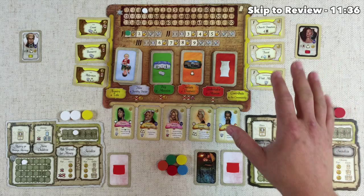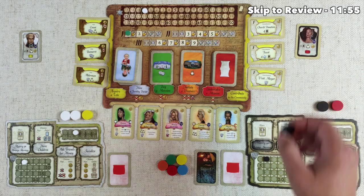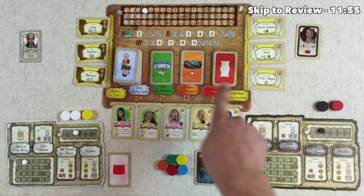Now we can begin playing the game. This is a worker placement game where each player has two universal workers and then they begin the game with a single one-time use colored action worker. There are many of these colors. On each player's turn they will be doing a single worker action where they can place their worker on either the four spaces on their personal player board or on an empty space on the communal board. This means there are ten worker placement spots to look at.